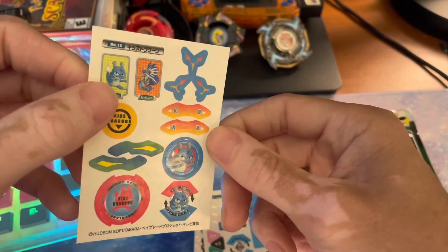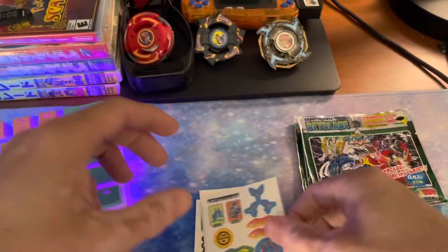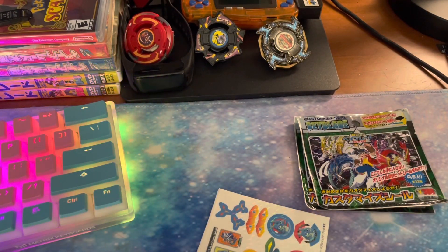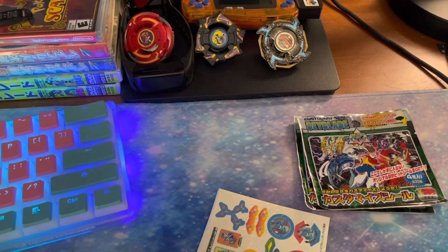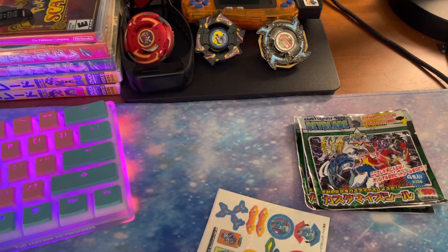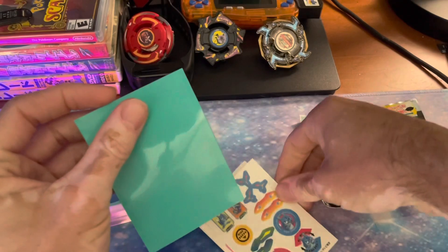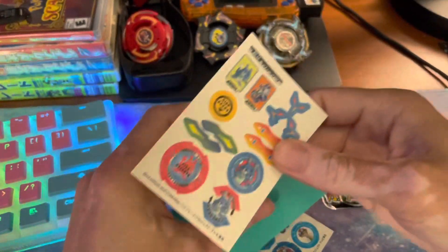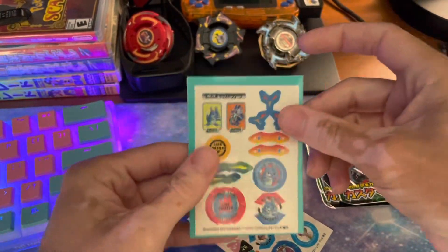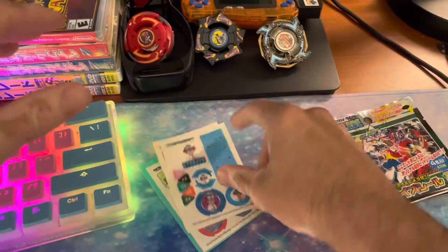So the foil pattern is not super noticeable on camera, but it's pretty neat looking. These are all I think the same size as a trading card. I think I could fit these inside a trading card sleeve. Eventually I would like to get a binder for all the stickers that I don't use — a full binder of stickers.